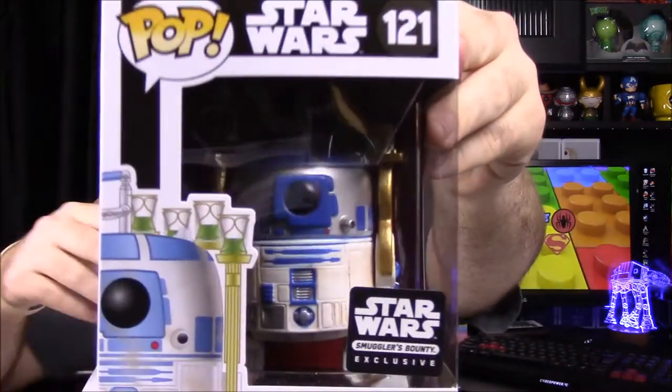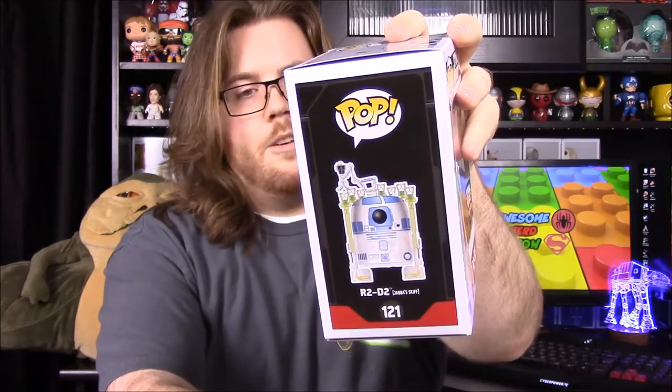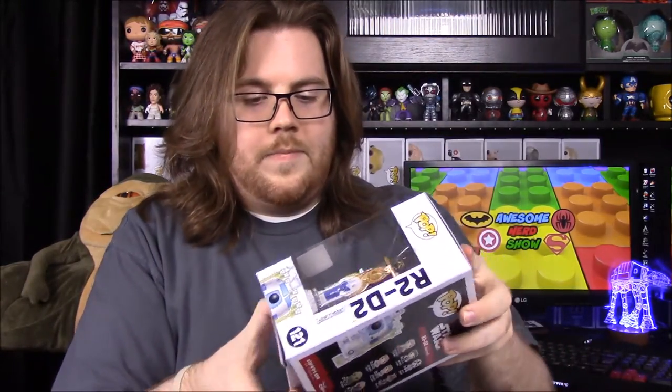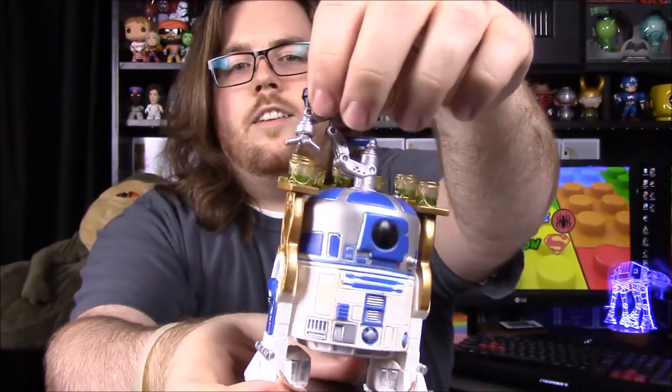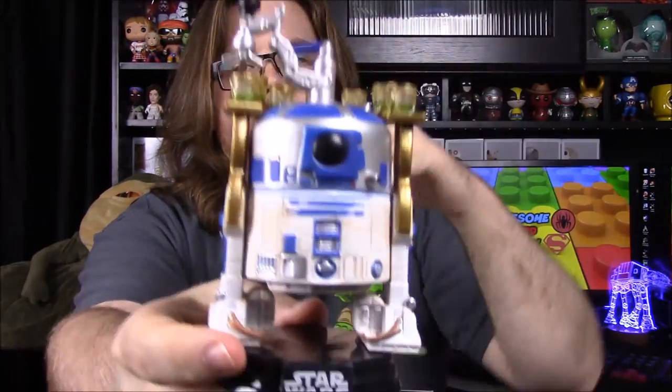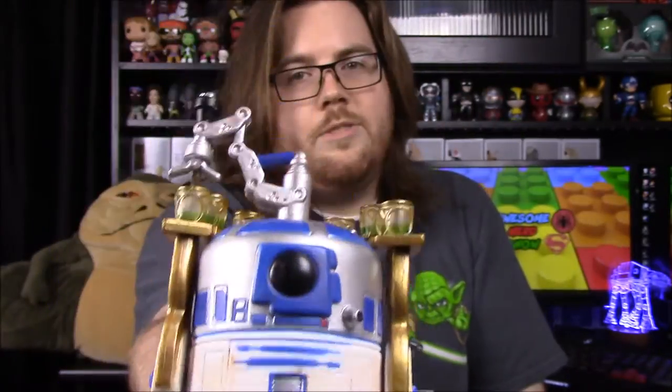Finally we have our Pop for the month, which is R2-D2 from Jabba's sail barge scene. With this being a Jabba's Palace theme it's technically an item from the sail barge, but not that it really matters. In that scene R2-D2 has been turned into a drink server on the ship — he has a little spout that can pour liquid into cups on his back. He's all dirty and weathered from being in the desert, which is really cool.